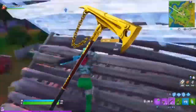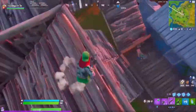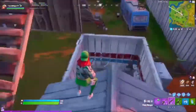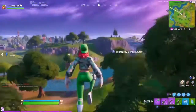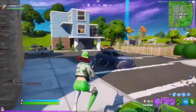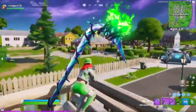Coming in at number 7 is the Golden King Pickaxe from Season 12 — the current season. I'm pretty sure it's around tier 80 or 90 of the battle pass. It's solid gold with a little chain connected to it that moves around when you hit stuff. It looks awesome and is a very nice clean pickaxe.